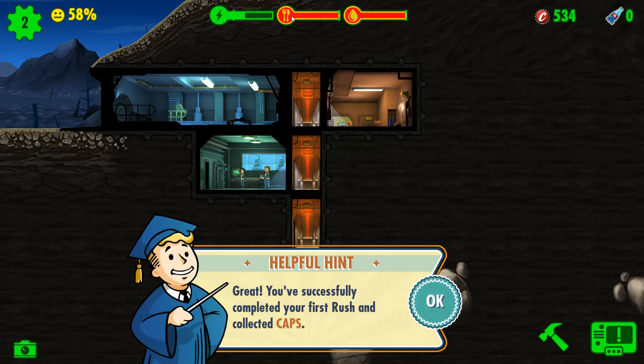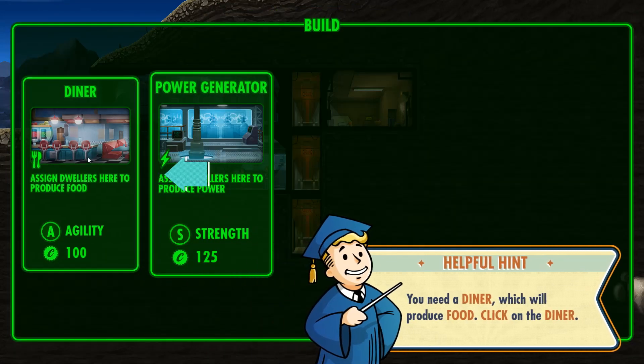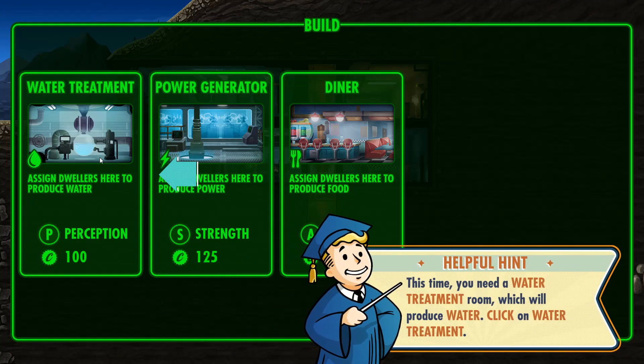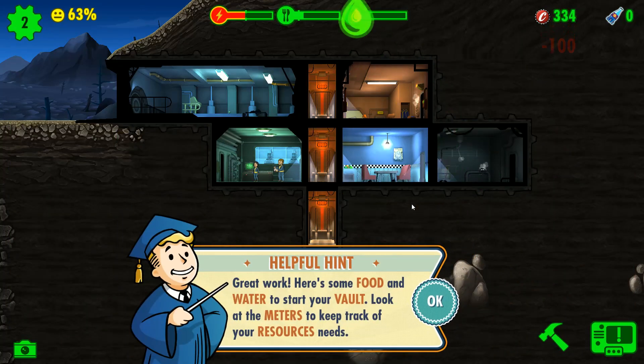So eventually we're going to need to build a cafeteria and other rooms. Let's build a second room. Caps is also a resource. I'm going to put the diner on this side, and also build a water treatment room. Look at the meters to keep track of your resource needs.